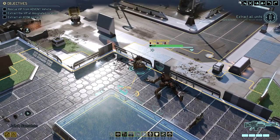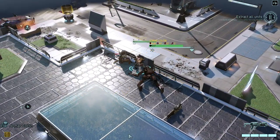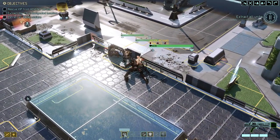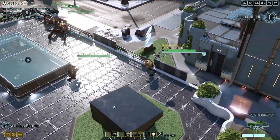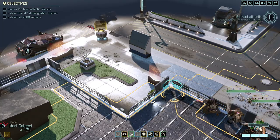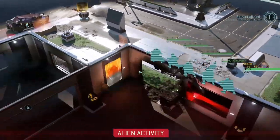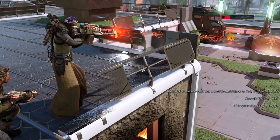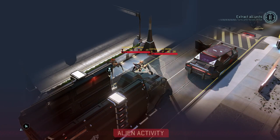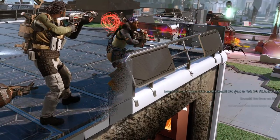We're just gonna take it slow. We have 11 turns, so we have very good time, and it doesn't seem like the Warlock is showing up. Don't need to rush into anything. You come in here — seems like he can't move very far. Oh, we have Chrysalids! A ripper Chrysalid, a ripper, hive drones. We have some advanced troopers and stuff back there.